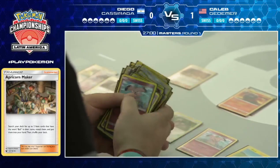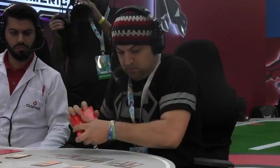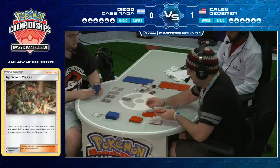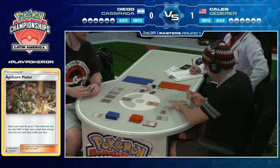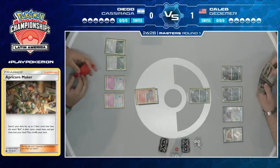We actually saw the Alolan Muk in Caleb's hand. And again, that Fiery Flint you mentioned — just a method of discard. Discards two from hand to search for four Fire Energy, which Diego plays none of. It's such a powerful card — it'll be interesting to see if it gets played in Fire decks or just in Granbull. As we saw at the Frankfurt Regional Championship, some people are playing it with Ho-Oh GX and Reshiram GX — the idea being you use Reshiram GX's attack after a turn of Kiawe, then attach four from hand to Ho-Oh, setting up your next knockout quite nicely.